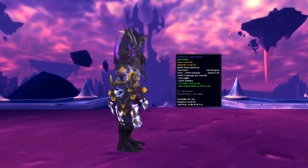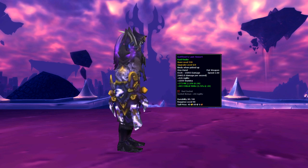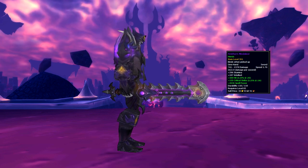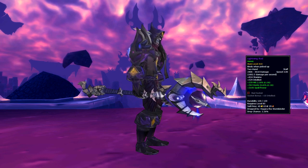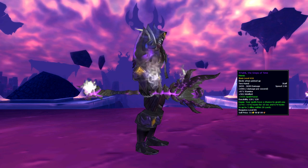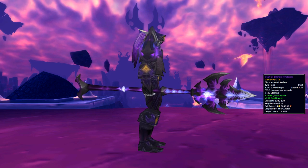Some of the weapons that I think go really well with this set are Softfoot's Last Resort, Dutharic the Swordbreaker, Firethorn's Mindslicer, and Lava Spine. Some of the two-handers that go well with this are Lightning's Rod, Tie Tack, The Steps of Time, Vengeful Gladiator Staff, and the Staff of Infinite Mysteries.